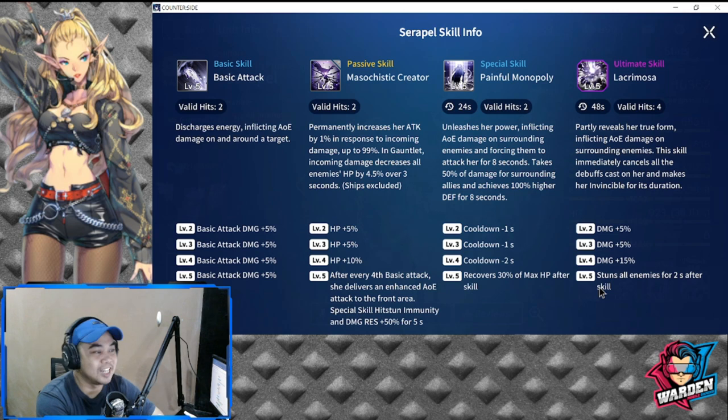Masochistic Creator has two valid hits and permanently increases her attack by one percent in response to incoming damage, up to 99 percent. In Gauntlet, it increases incoming damage and decreases all enemies' HP. She has a passive that decreases enemy HP by 45 over three seconds — this includes ships.